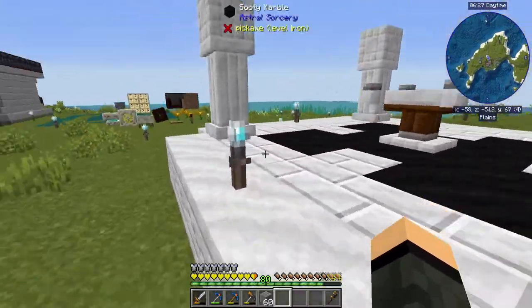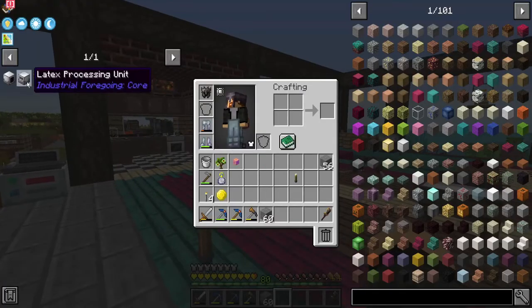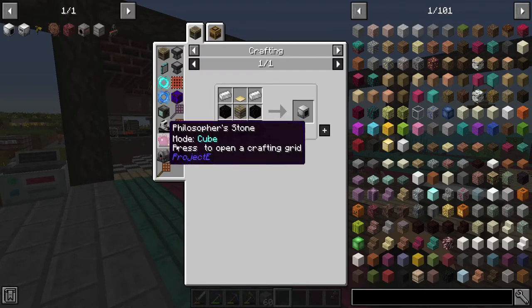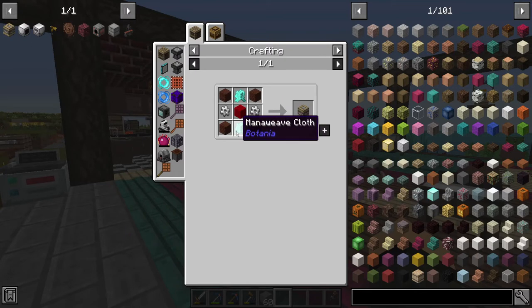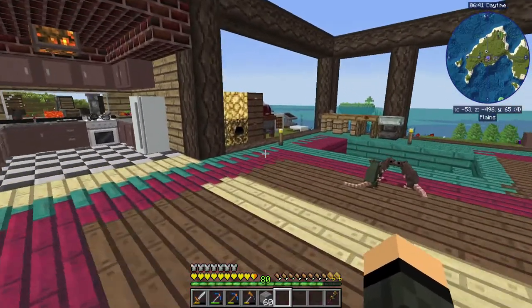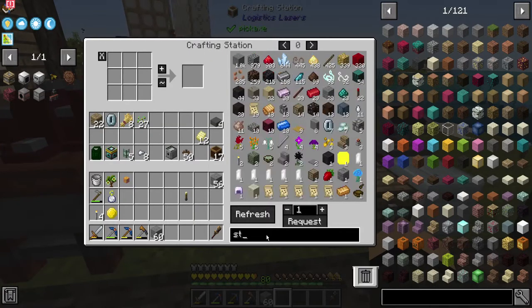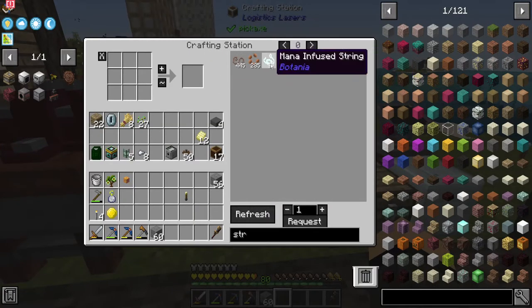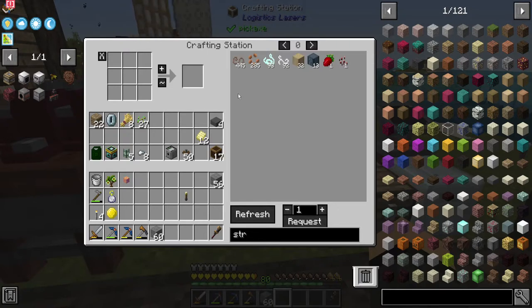I was going to do a little bit of Blood Magic, and I also want to get into at least making a fluid extractor, which needs pitting machine frames. Those take mana weave cloth, which is a bunch more mana and a few string. I've got a bunch of string — 93 mana infused and 92 regular — and I've got a bunch of industrial hemp, so I can make more string if I need to.